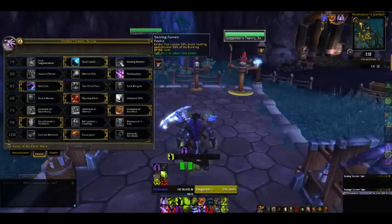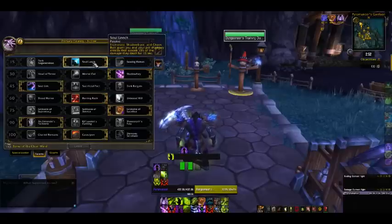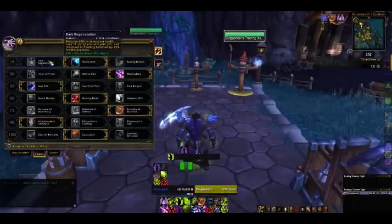For your Tier 1 Talent, it's pretty much up to you. I wouldn't take Searing Flames because even with it, your Ember Tap is pretty garbage. Soul Leech is a really nice one if you don't take bursty damage — your Incinerate, Shadow Burn, and Chaos Bolt grant you and your pet a shadowy shield that absorbs 15% of the damage they dealt for 15 seconds. That's a really nice passive. Dark Regen is just a 20% heal that increases all healing received by 25% for 12 seconds.